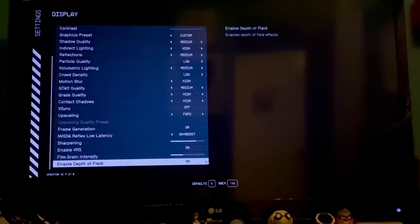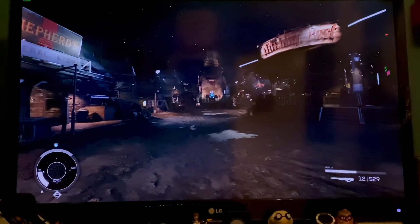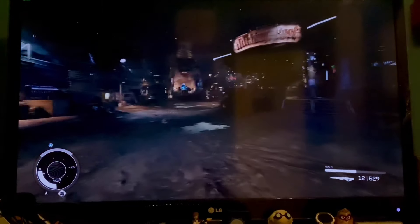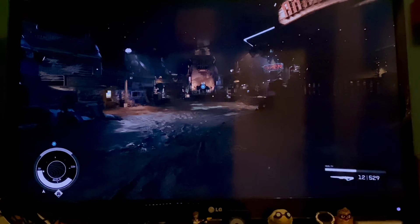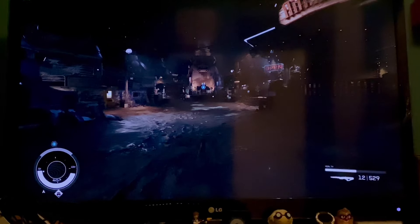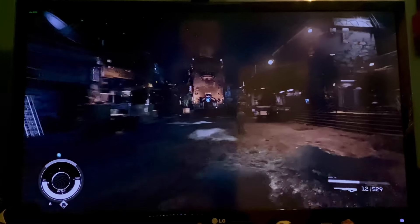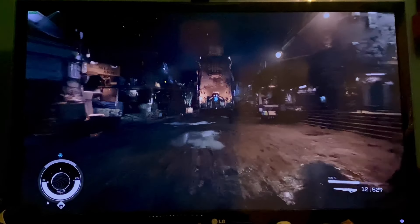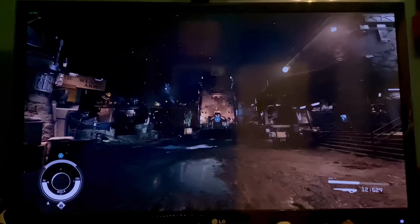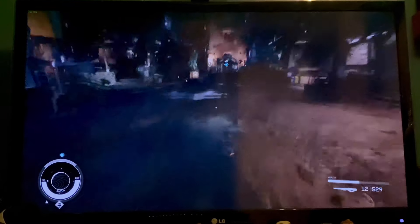Everything else stays the same but we'll now turn on frame generation and see what we're hitting. So with frame generation turned on, we're at a locked 60 - which is embarrassing because I had the frame rate locked to 60. I'll sort that out. With an unlocked frame rate, which might introduce some tearing, I'm now getting 102 FPS in Aquila City, which was previously just an awful place frame rate wise.